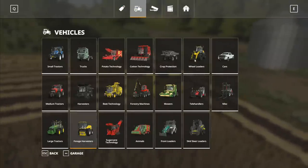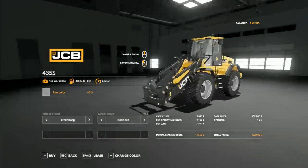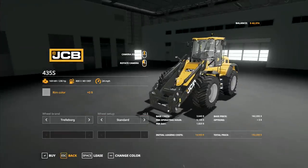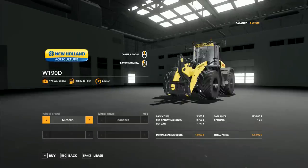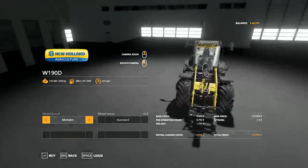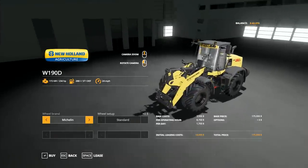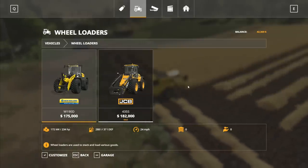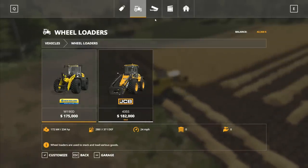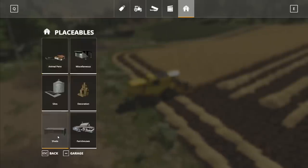Under wheel loaders we've now got our JCB - I absolutely love it. This one is 235 horsepower. With the last extra loader we had, it was JCB or nothing because the others were so weak they barely had the strength to get up the hill on their own. They couldn't cope with anything - they were useless. Wasn't a fan.